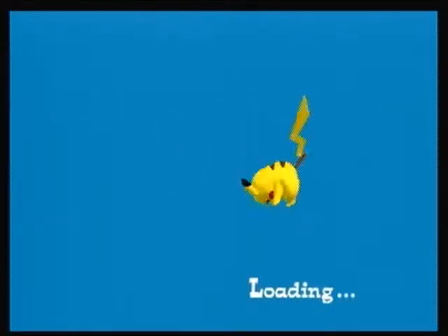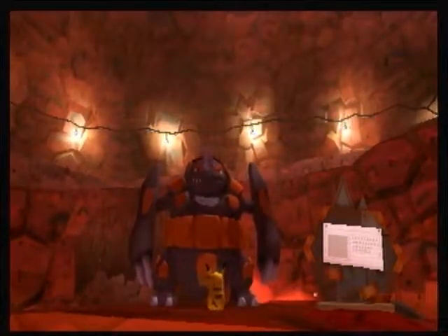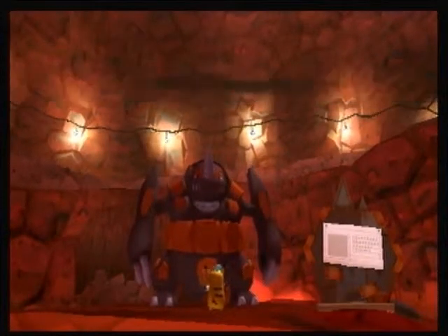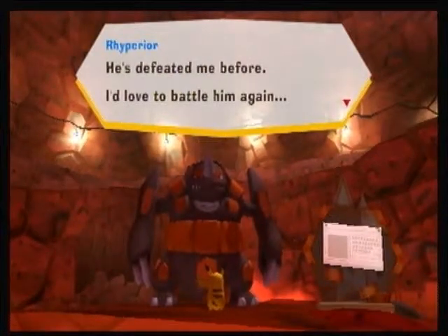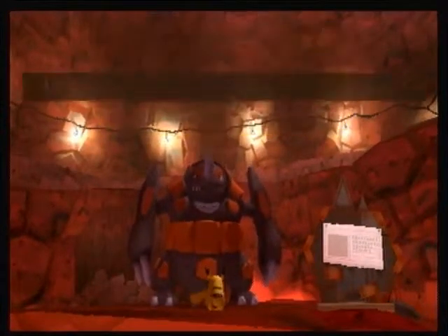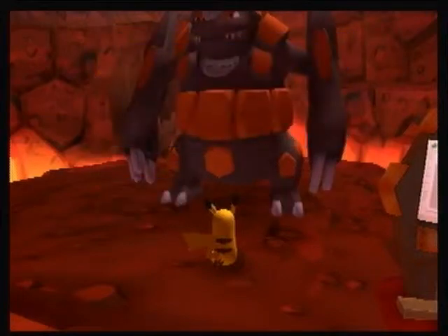Pikachu's doing some assaults across the screen. I'm running out of things to say for these loading screens, I'm sorry. Rhyperior says: 'You did well. Here, I'll give you this — it's a prism piece.' He's awesome. Blaziken is scouring the Poke Park for prism pieces too. He's defeated me before, but I'd love to battle him again. But what I want even more is to see how you stand up against Blaziken. Now I'm friends with Rhyperior.